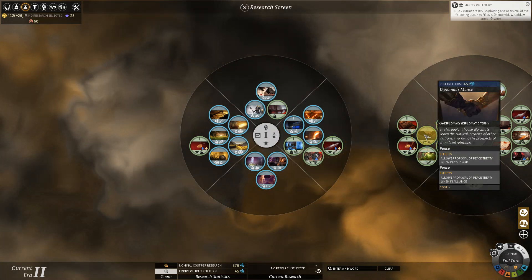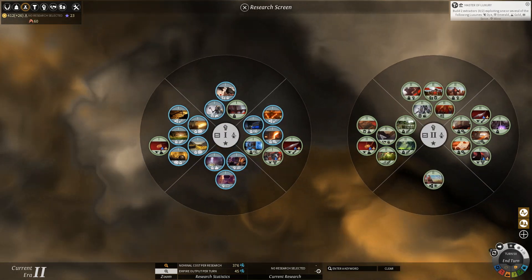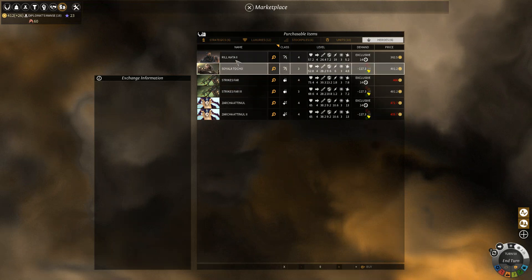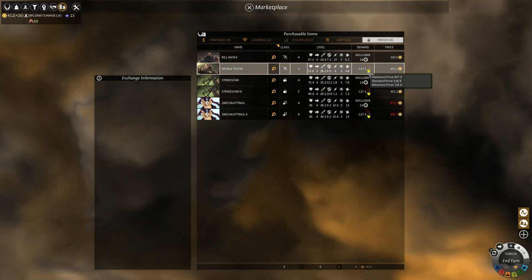I think I'll just do this one — it will allow us to make treaties, which will be nice. So we'll do Diplomat's Mints. Currently, let's check out a few marketplace things. At the marketplace, I believe we can buy heroes and some other good stuff like that.